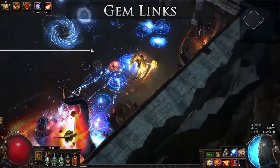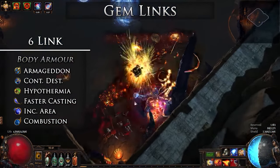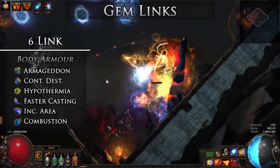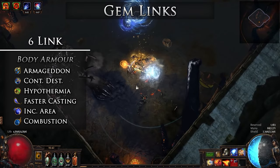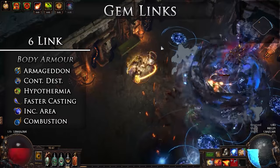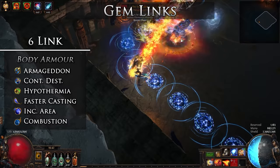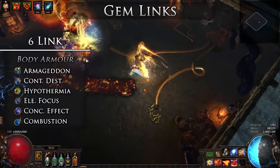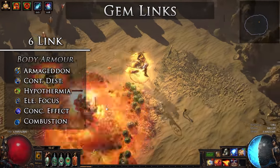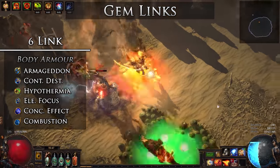Here are the gem links for the build. Here is a full six-link for Armageddon Brand, even though I choose to use Shroud of the Lightless which is only a five-link — this is only because I could not get a six-link Carcass Jack. A six-link will be more powerful, but these are listed in order of importance, so just drop the last one for your gearing. For maps, you will want more cast speed and area to improve clearing speed, so here you will use Faster Casting and Increased Area of Effect. For bosses, you can swap Faster Casting and Increased Area of Effect for Elemental Focus and Concentrated Effect. We can use Elemental Focus since Orb of Storms can still apply our ailments, and Combustion is one of the best multipliers for our fire damage since we have so much flat damage already.